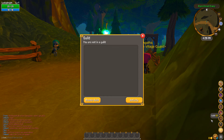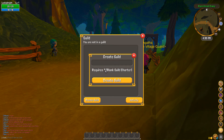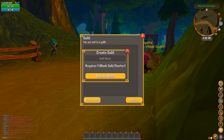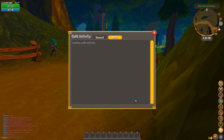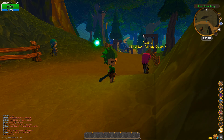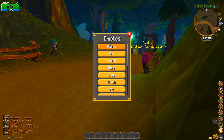Looking at the guild button — currently not in a guild. Creating a guild requires a blank guild charter, so you have to find one. There's also an activity log and a bank log for the guild.